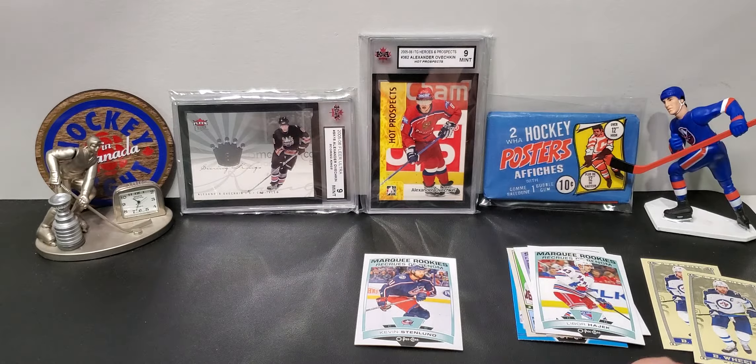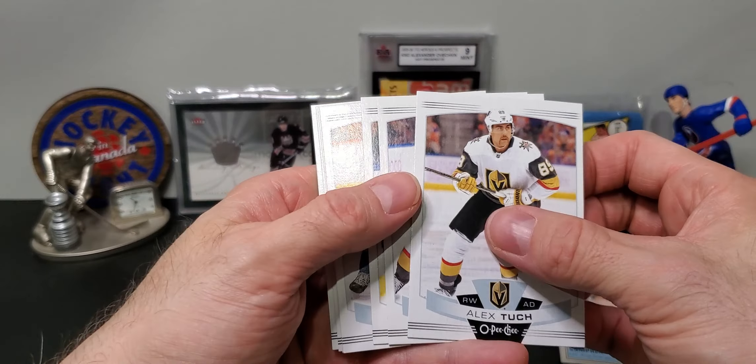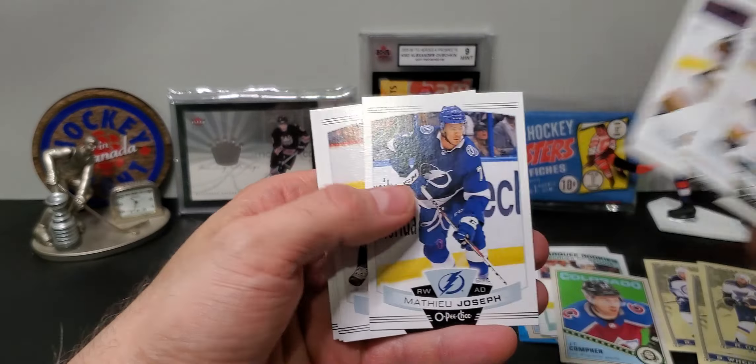We have a Blake Wheeler tallboy mini — they're not really tall boys or minis, I heard somebody say that recently and it made me laugh, but it's true. Next pack we have a blue parallel, and it's a Michael Kempney and a rookie of Kevin Stenlund. And base cards.